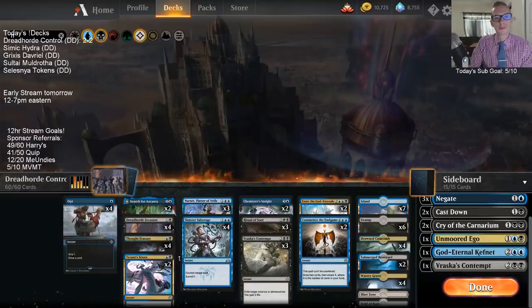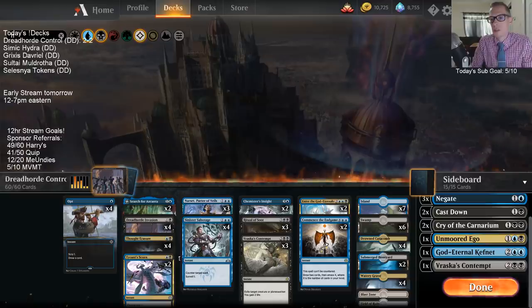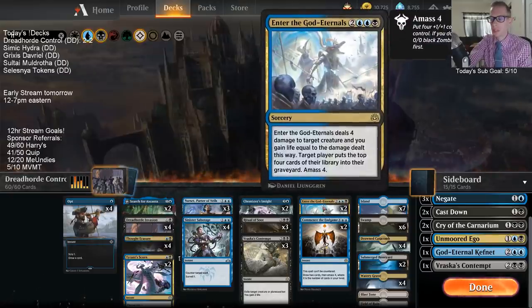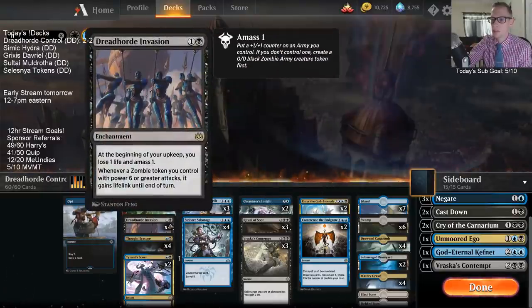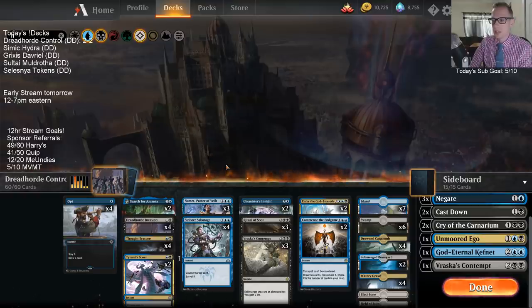So that's Dreadhorde Control - thanks JayJack Jr., pretty interesting deck. Dreadhorde Invasion was really good. Commence the Endgame was awesome - this card was incredible in our deck. Enter the God Eternals was just awesome even with Dreadhorde Invasion - even against the Creatureless Control deck or the Nexus deck with no creatures, we just got to put four counters on our Dreadhorde, turned a one-one into a five-five, and suddenly had a fast clock. So yeah, I liked those.